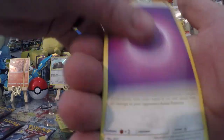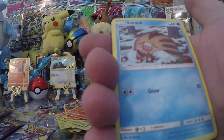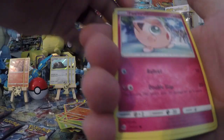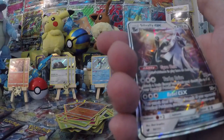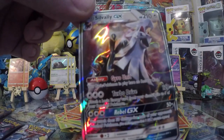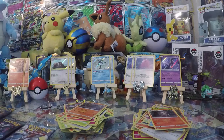Next pack: Psychic Energy, Psychic Energy, Cinccino, Gladion, Counter Energy, Swablu, Swinub, Jigglypuff, Houndour, Pikachu, Reverse Pikachu, and Silvally GX!